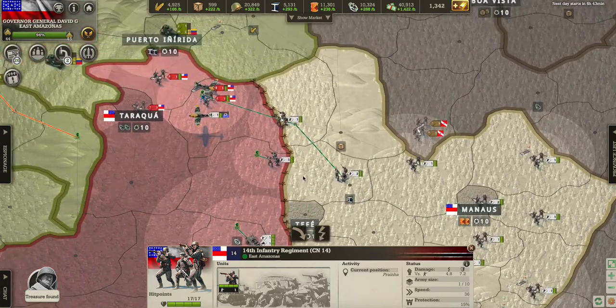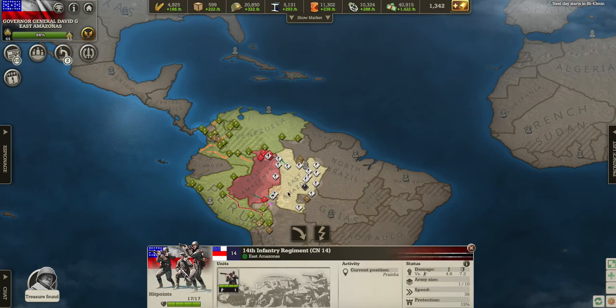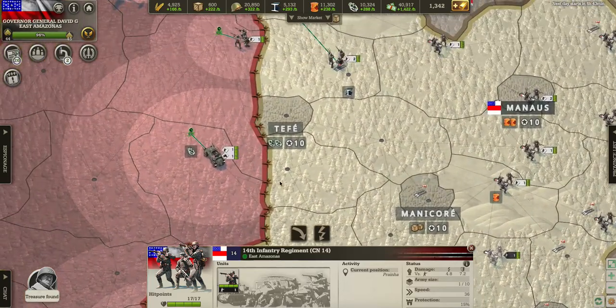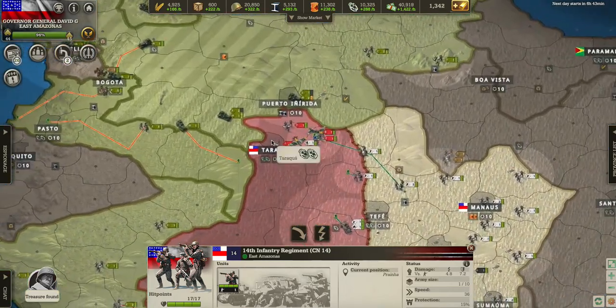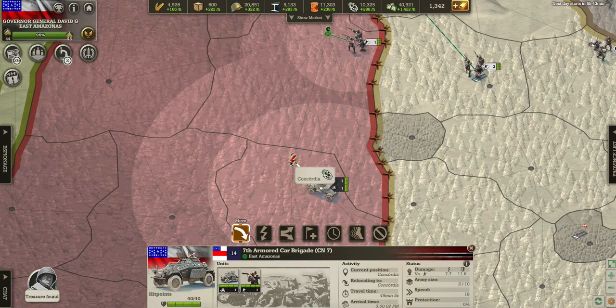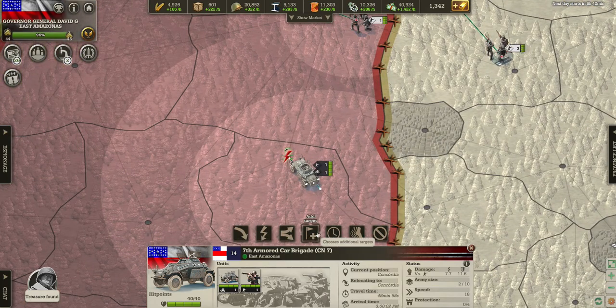Here I'm playing as East Amazons, so I'm gonna show you guys how to do it right now. Let's say I'm capturing this AI area — it only has one unit. Click on your troops, press move, put it to the closest province that you want to capture. Then go to settings, press 'Add Target,' and press to the next place.